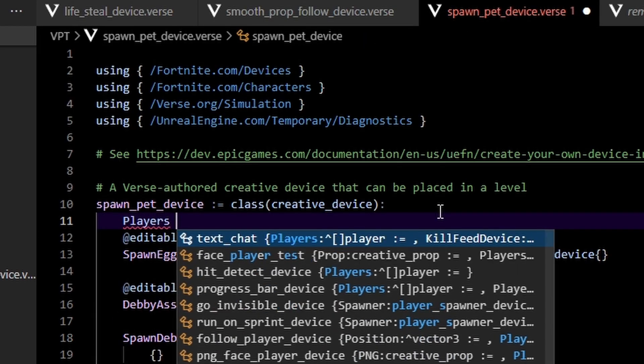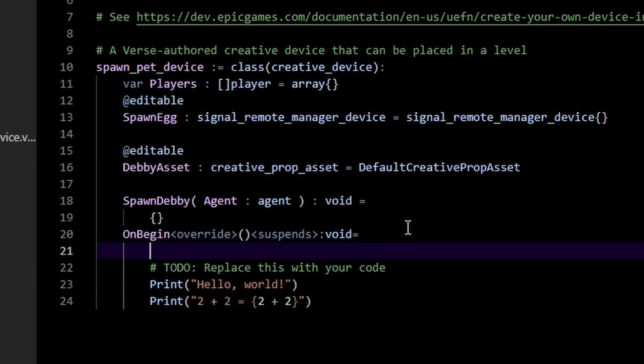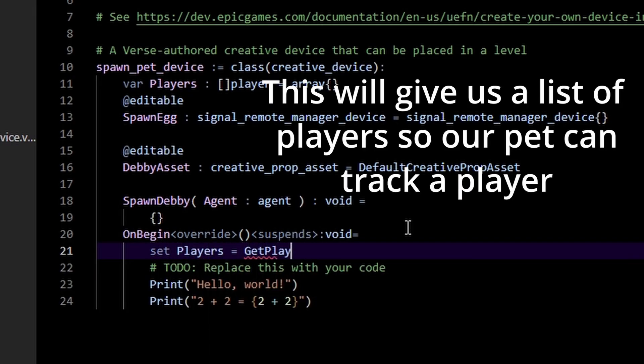We're going to make our 'spawn_debbie' function. In here we get a bunch of players — I'm getting an array of players. I'll set this to a variable, and in 'on_begin' I'll set players to 'get_players.'